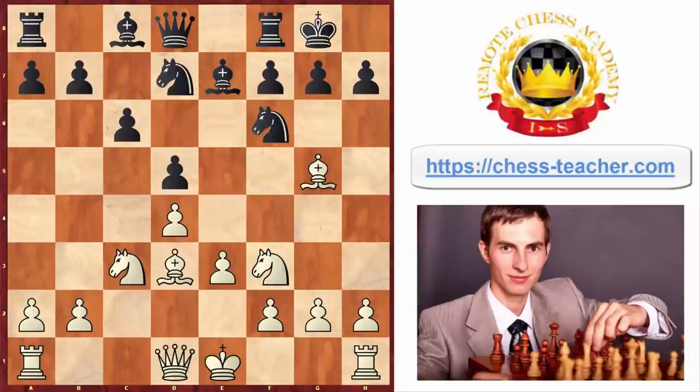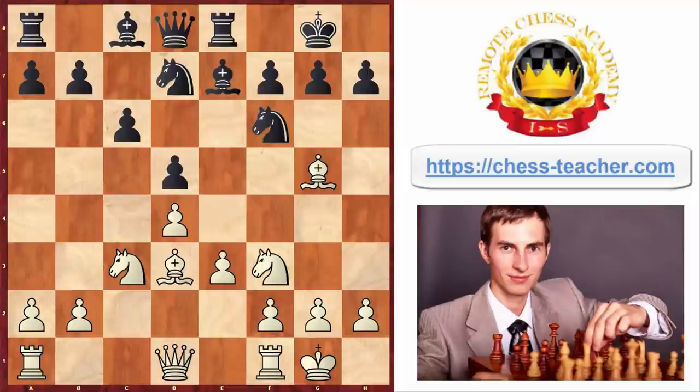Then you play Bishop to D3. Black usually plays Pawn to C6, so that the pawn protects the pawn on D5 and somewhat prevents the white knight from jumping to B5 — it's a standard move. Here you need to castle; castling is really important. Black goes Re8 as one of the main lines. In this position I suggest that you play Queen to C2. Even though Rook to C1 is possible as well, it's important for white to have one of their heavy pieces along this file, which is going to be opened in the future.